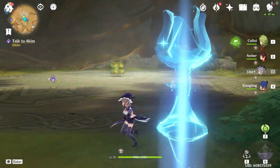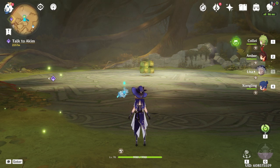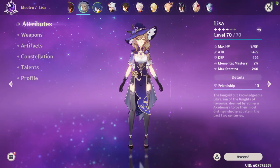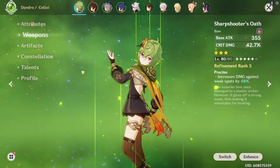Welcome to 3.2. Here we are with Dendro Hypostasis, which is arguably one of the easiest hypostases, tied with Pyro Hypostasis and Electro. Today we're doing it with free-to-play characters: Kaeya, Amber, Lisa, and Shiangling, with free-to-play weapons — the Mappa Mare, the Catch, Raven Bow, and Dragonspine Spear's Oath.